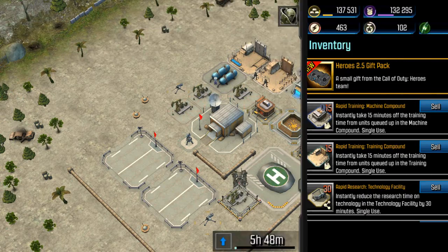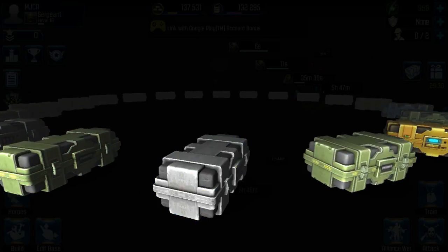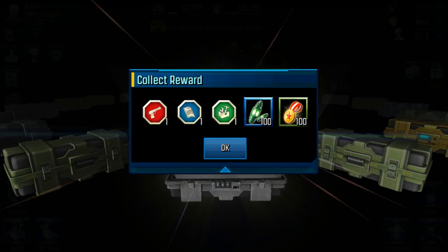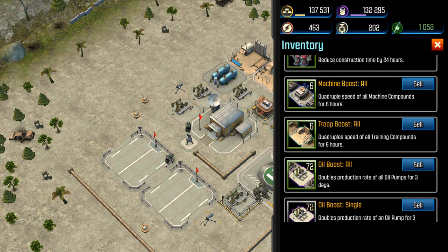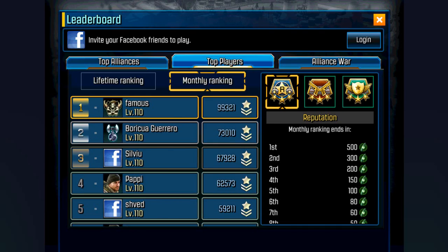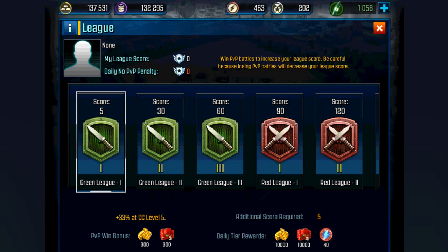Let me open the last box real quick — the Hero 2.5 pack update. Let's see what we get. I was hoping for a gold crate — oh, what's that? Ceruleum and metals. I'm not sure where those showed up in my inventory. They don't seem to be here at all — Green League maybe?